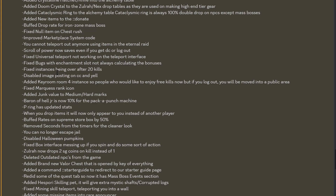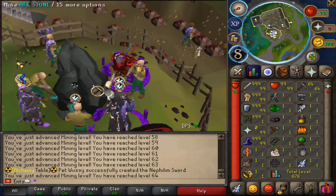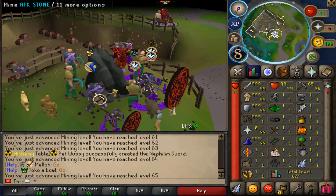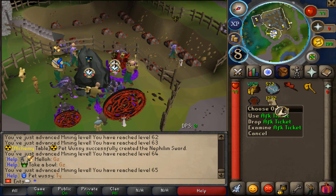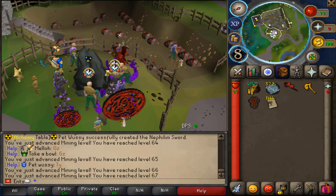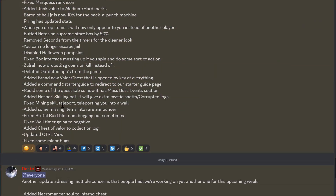Fixed universal teleport not working on the teleport interface. Added keyroom instance so people who would like to enjoy free kills can — but if you log out, you will be moved into a public area. Added chunk value to medium and hard marks. Peering has updated stats. You can no longer escape chill — now that's what I'm saying, you can't escape chill boys!